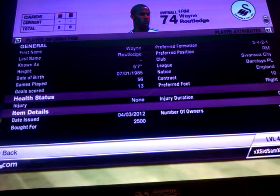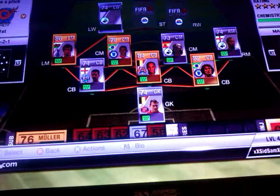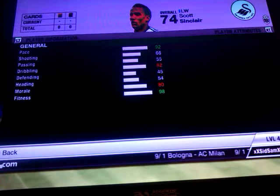Then our right mid is Wayne Routledge — he's nothing special. I picked him up for 2,500 coins; he's got 84 pace and 79 dribbling, that's all there is to say about him. And then moving on to our left winger we have Scott Sinclair, who's recently joined Manchester City. I picked him up for 33,750 coins — he's got 92 pace, 4-star skills and 82 dribbling.